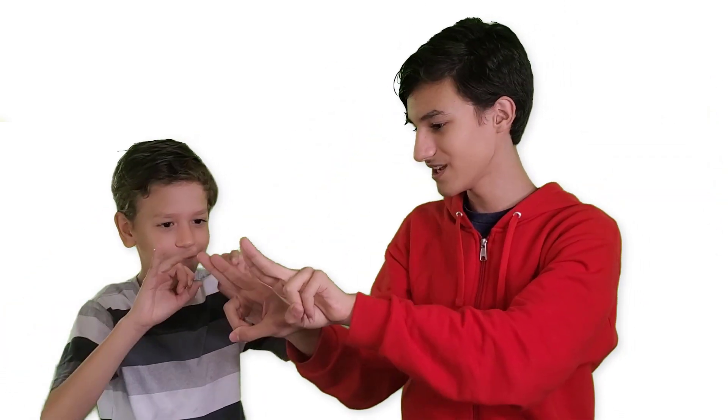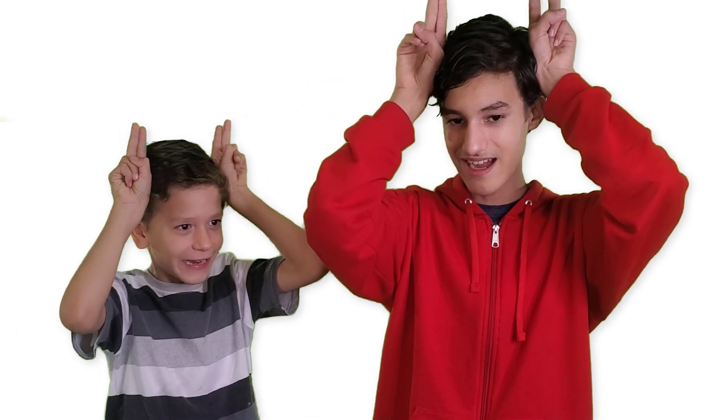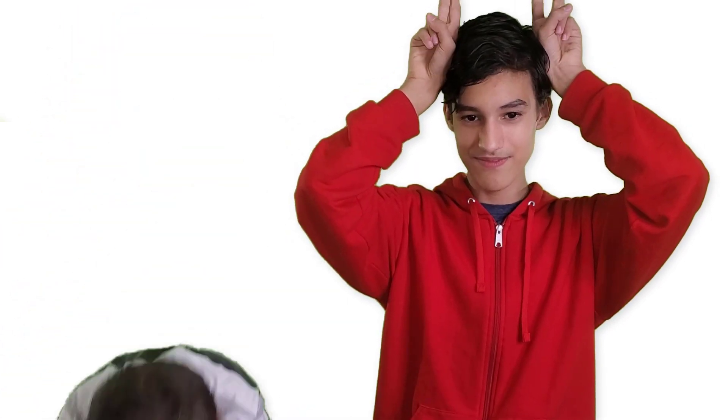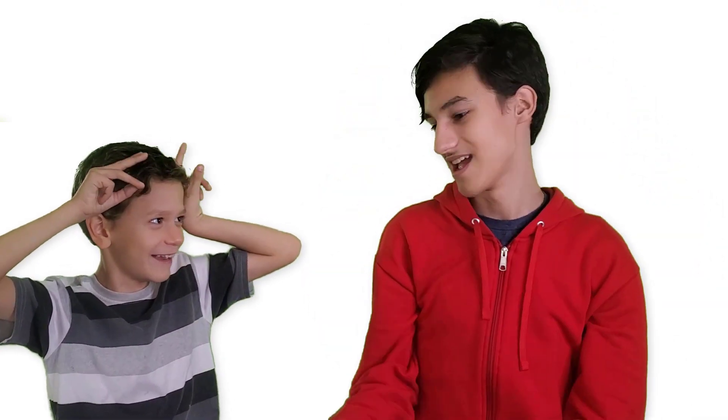Once you have two fingers like so, you're going to move them up and down on the side of your head — kind of like bunny ears, but it's not a bunny ear. The correct way to sign horse is to do it on both sides. So every time you see horse, just remember this.